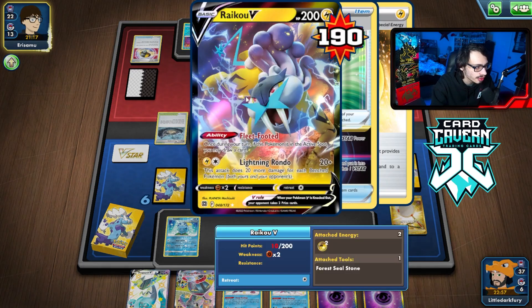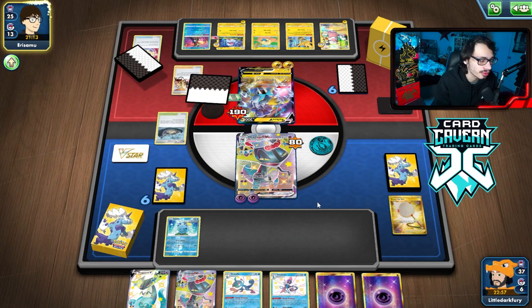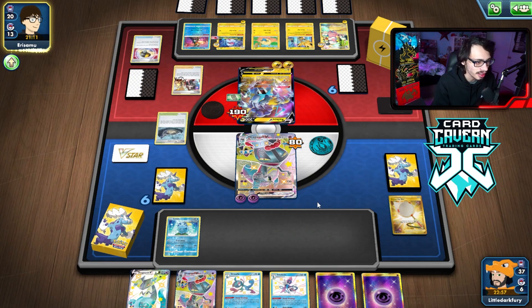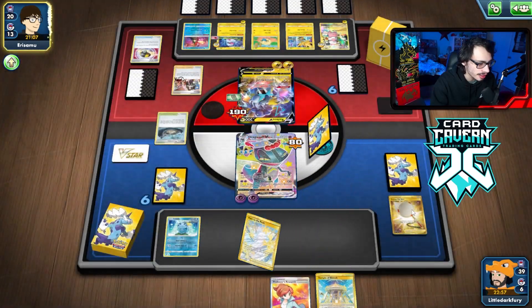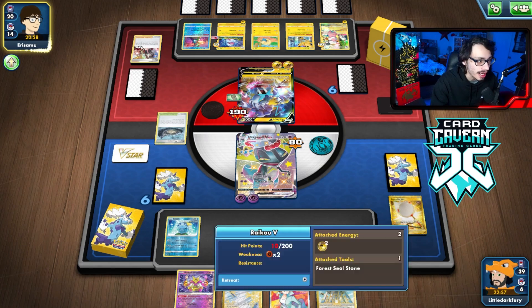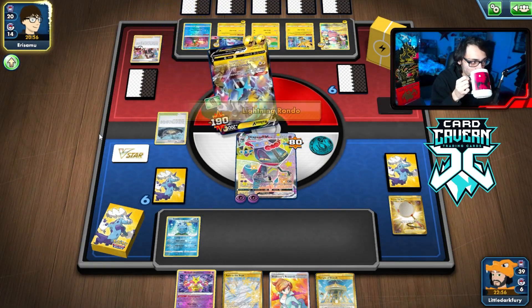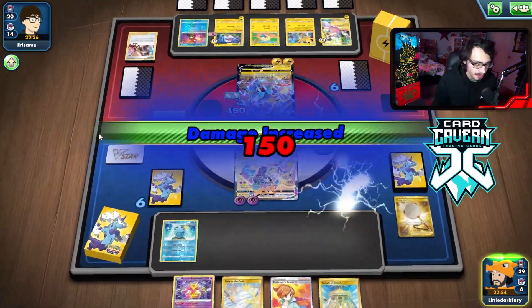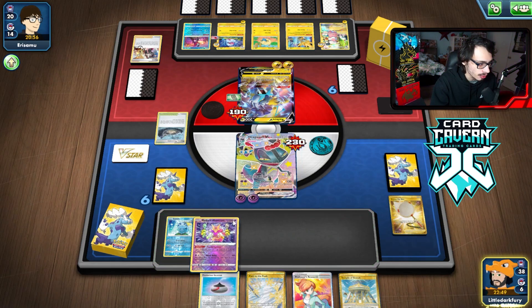Next turn I can bench Dragapult V. They are going to Marnie — I shouldn't have played the Fog Crystal but it does thin the deck one card. We get Alakazam off the Marnie which is actually insane. We can go Alakazam, Temple of Sinnoh — we can knock out the Raikou with Alakazam! That is a huge play.